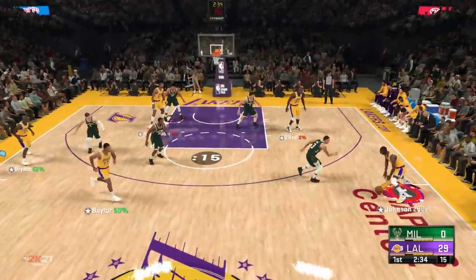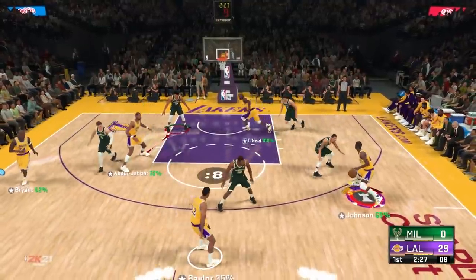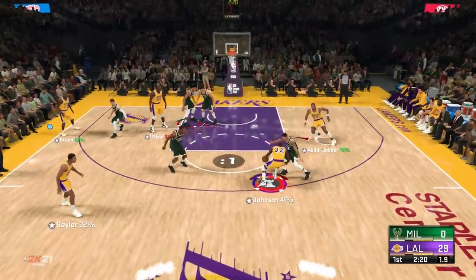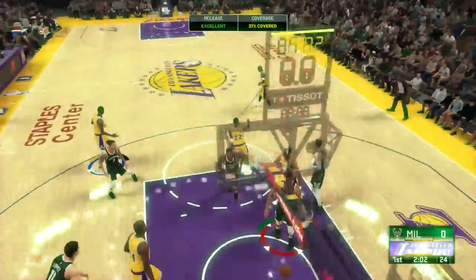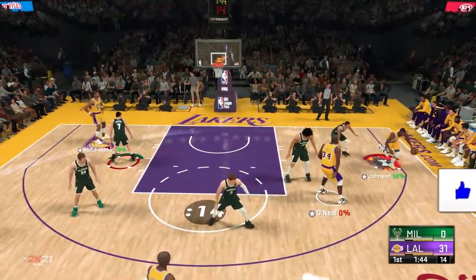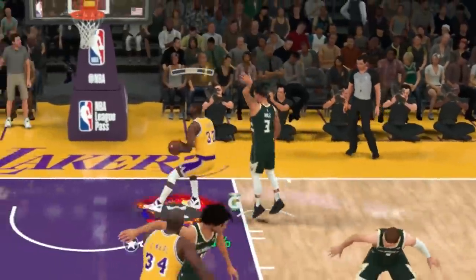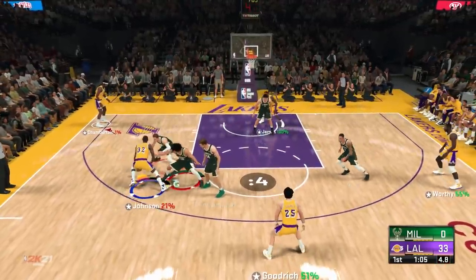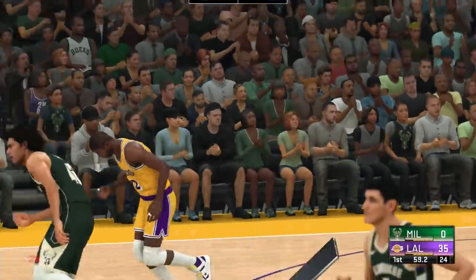I have Playmaking Takeover activated — just gonna try to spam snatchbacks and space creators. Magic Johnson is so fast but I'm stumbling with the ball. I can't break anybody's ankles. Why can't I space create anymore? I shouldn't be stumbling with the ball as Magic — Playmaking Takeover is looking extremely sus.